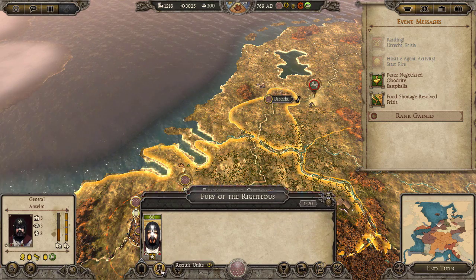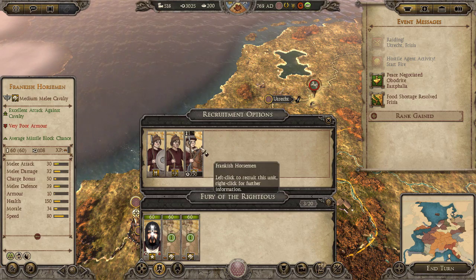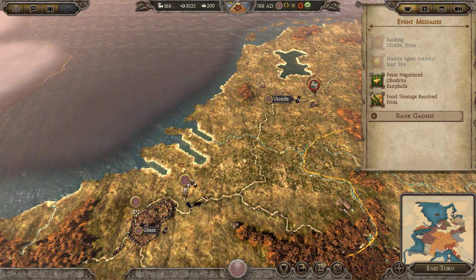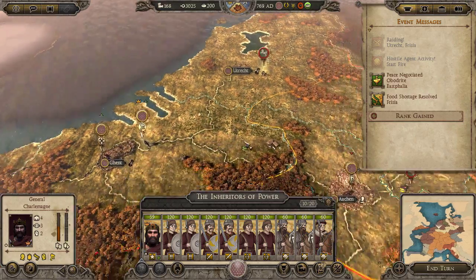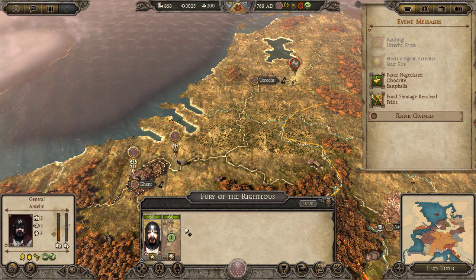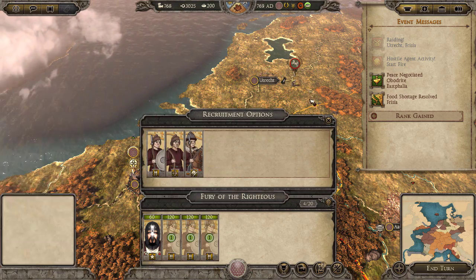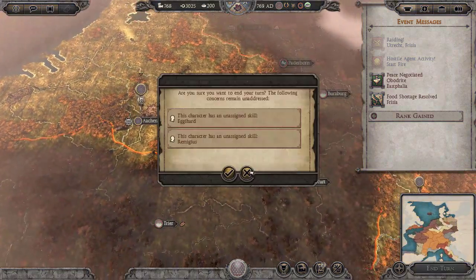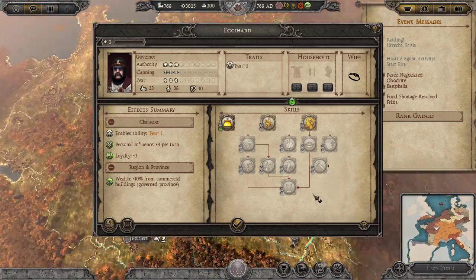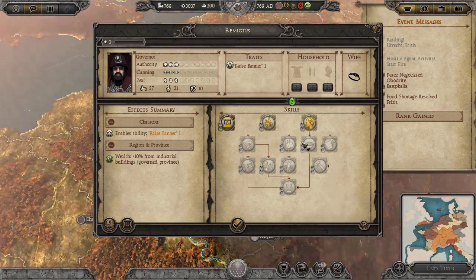We could recruit some troops with him and give them to Charlemagne later. We need good fighters so let's do that. Let's recruit some levy spears - it's a good life. Let's get that done.